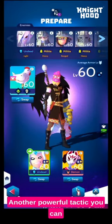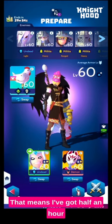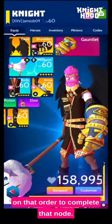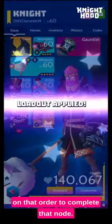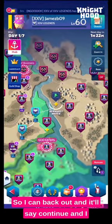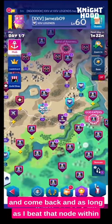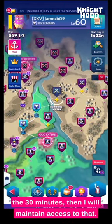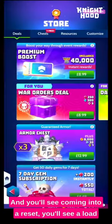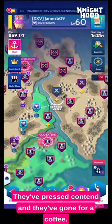Another powerful tactic: when you contest, you see a timer on the top left — it says 29 minutes there. That means you've got half an hour on that order to complete that node; you don't have to complete it straight away. You can back out and it'll say 'continue', and you can do whatever you want in the game — go play the rift, make a cup of coffee — and as long as you beat that node within the 30 minutes, you will maintain access. You'll see coming into reset a load of swords clashing all over the map; that's what people are doing — they've pressed contest and gone for a coffee.